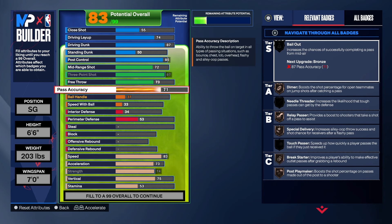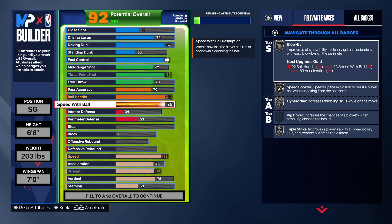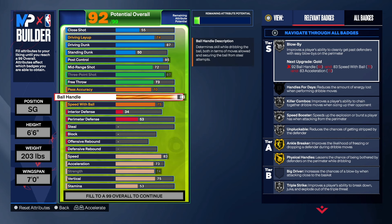Pass accuracy we're going to get up to a 70 — that's pretty decent passing. Most of you probably want to take it up to about a 77, which I understand, but we're going to leave it at 70. Ball handle we're going to take up to 88 because we want the name Floor Spacing Slasher. Speed with ball up to 75. This gives us silver Triple Strike, silver Hyperdrive, silver Speed Booster, silver Blow By. For ball handling badges: Killer Combos on silver, Unpluckable on silver, Anchor Break on gold, Physical Handles on gold, and Handle for Days. Once you get past people you can go try to dunk — you'll be able to do that with this build.